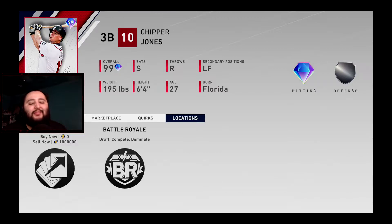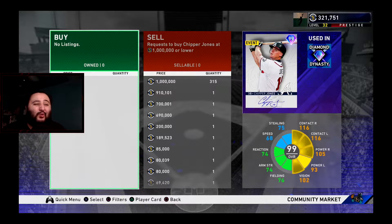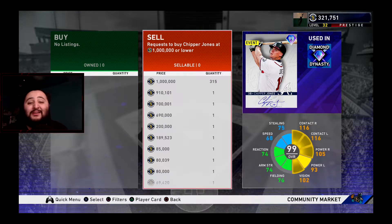The next question is: how do you get this card? SDS put it behind the Battle Royale 12-and-0 wall. You have to go 12 and 0 to get a chance at this card, and 12 and 0 is kind of impossible — it's doable, but you've got to get lucky and the majority of us cannot do that. Since it's a Battle Royale reward, the price right now is around a million stubs. There are 315 sell orders at a million stubs and about 350 people want to buy it — it's probably going to go up by the time you watch this.